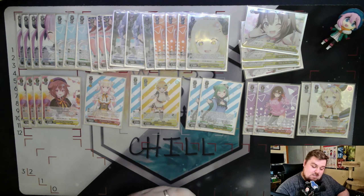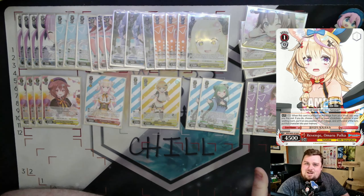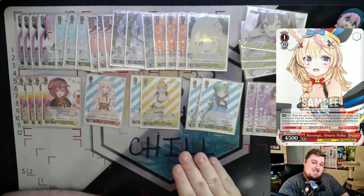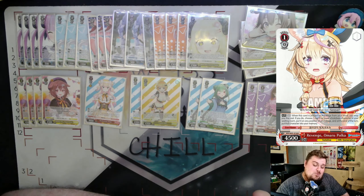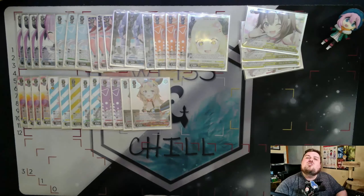We run two copies of Revenge Amaru Polka — a Rameris, meaning on play you may pay one to spawn a cost zero or lower character from your waiting room to the stage, and at end of turn you send that card to memory. If the spawned card dies during the encore step, it doesn't go to memory; if it survives, it goes to memory giving you memory compression. That helps you cancel later in the game, and having two is a really good resource with enough red to support it.